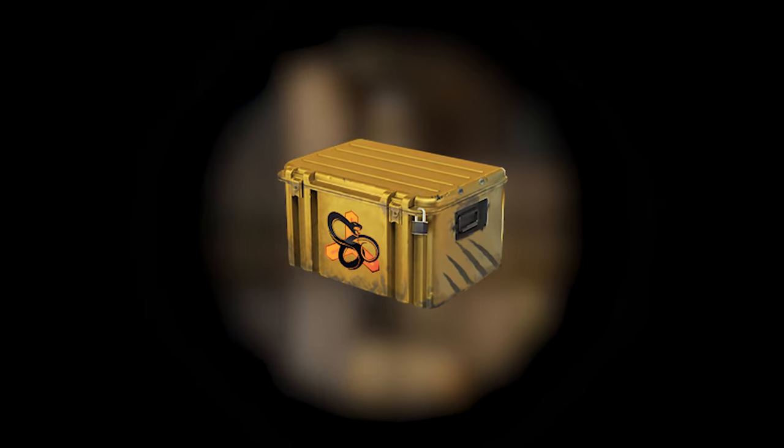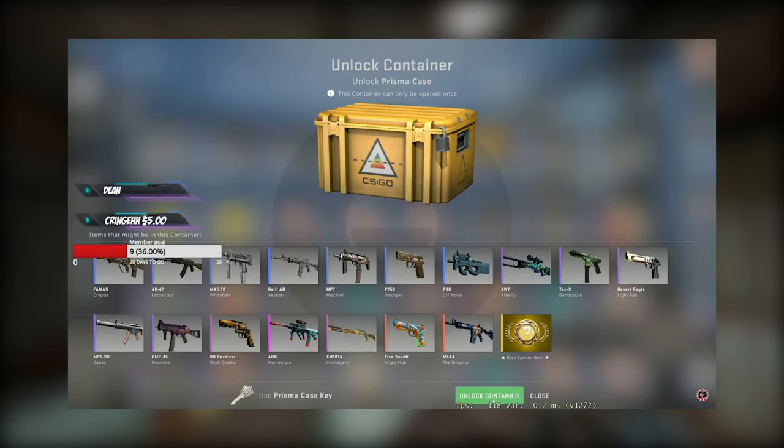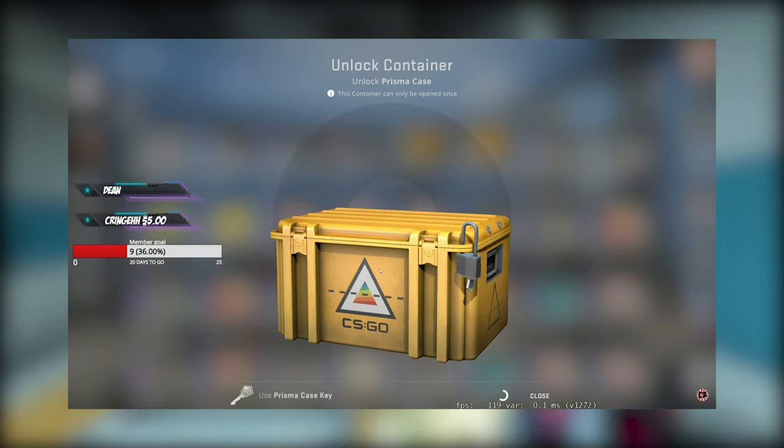All CSGO skins come from cases, which are basically crates that you can pay to open and have a chance at getting a variety of items, some of which are extremely rare and worth a lot of money.